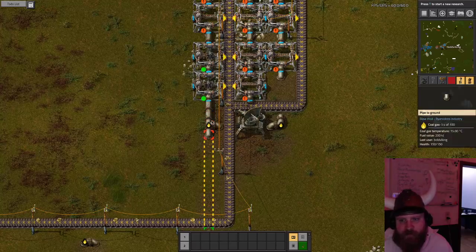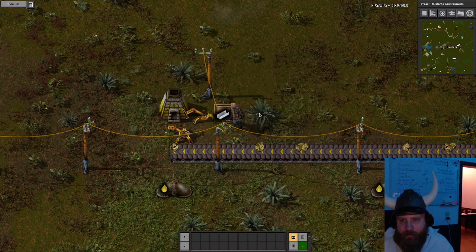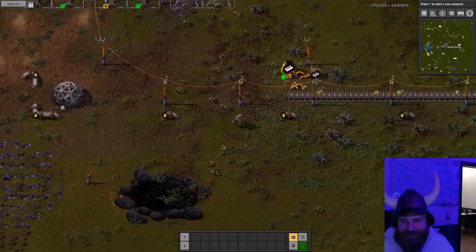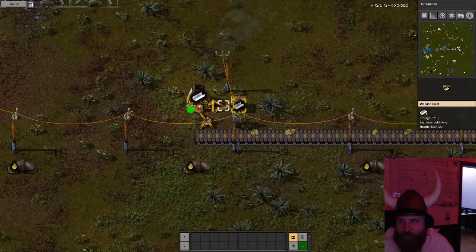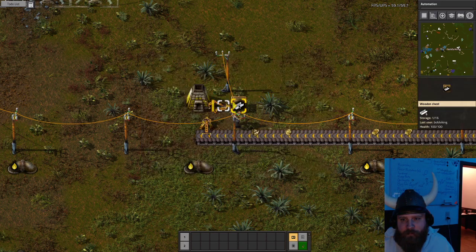The problem is not enough coal gas. The science center will be here. Let's already start the research. So we only need some moss, then we can make the basic substrate. And once we have that, we can make everything.